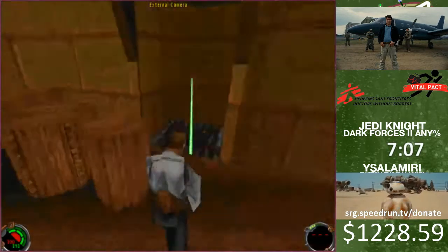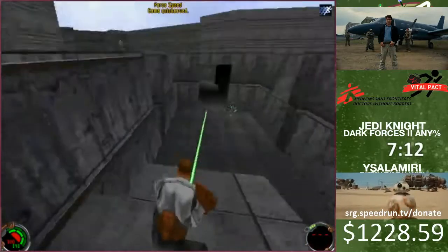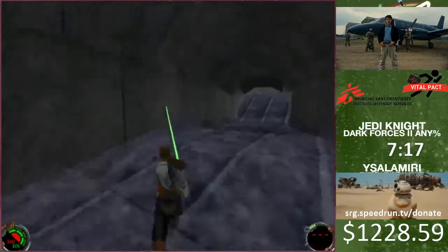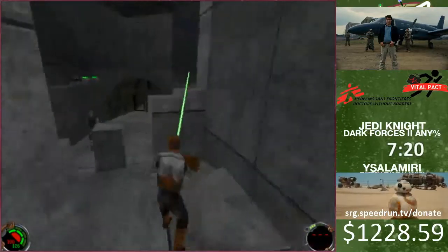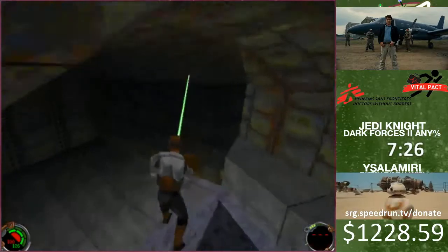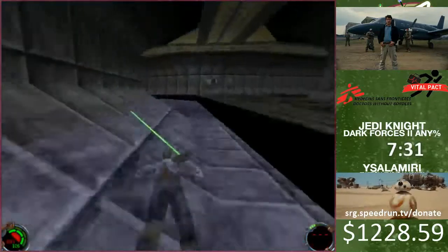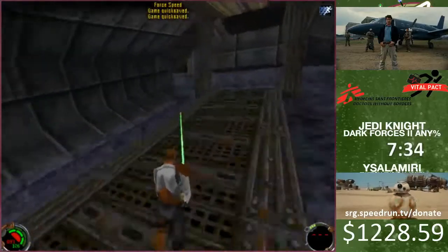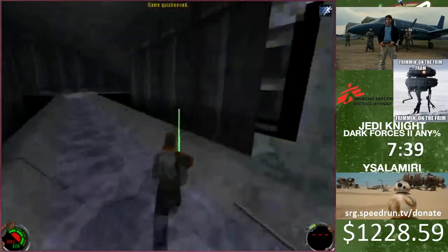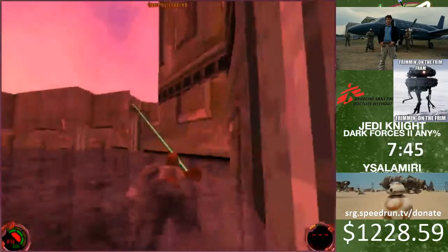Alright, so now I'm in level 4, and you just saw me put a point into force speed. This is pretty much the main reason why I got all the secrets in level 1 - you guys didn't do anything. Unfortunately, you can't use it that much in this level because you've just got your Jedi power, so you don't have as much mana or force energy in the beginning. But that increases as the game progresses. So walking along this water actually speeds you up, and then jumping over here is like a trigger that speeds you up even more.